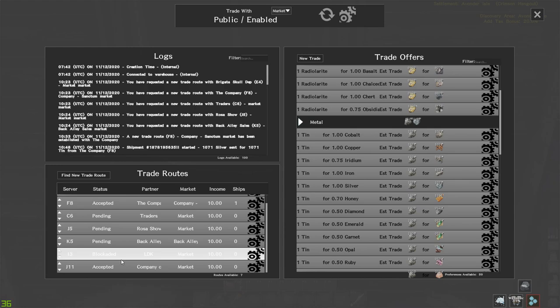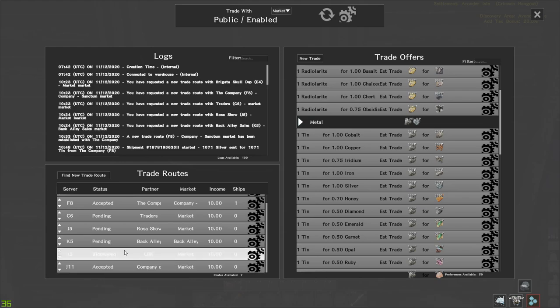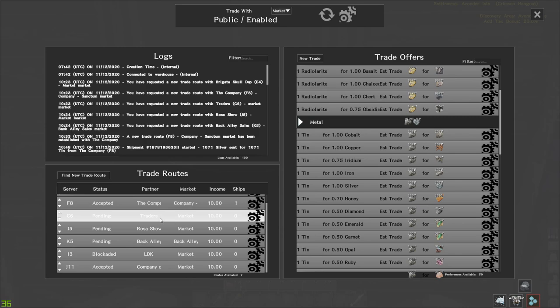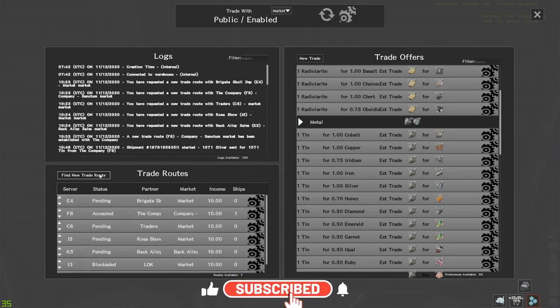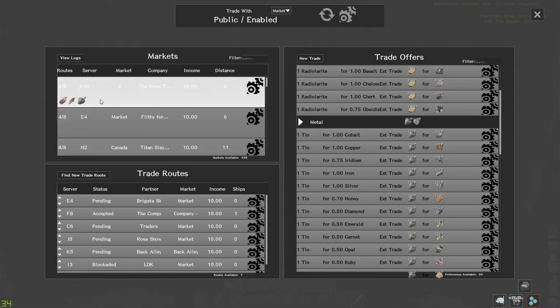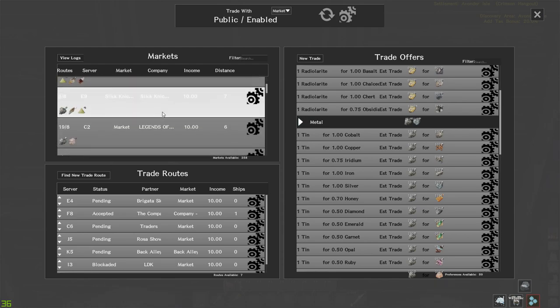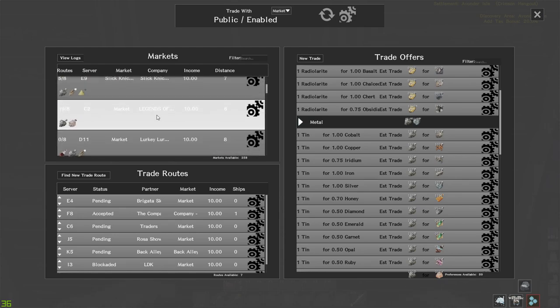Whoever owns a sea fort can set a tax rate and also choose to block certain companies from trading through that sea fort. If that sea fort is on the route of one of your trade routes, it'll blockade you - that's what the blockaded status means. 'Pending' means you've asked for a trade or someone's asked you. We currently have two trades happening. To set up a trade, click 'Find New Trade Route' and it'll bring up all the different markets connected to your market.